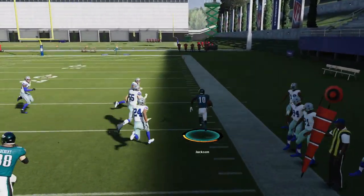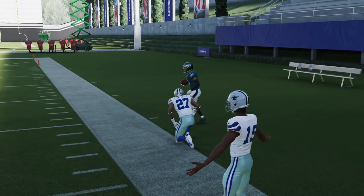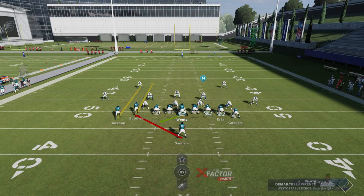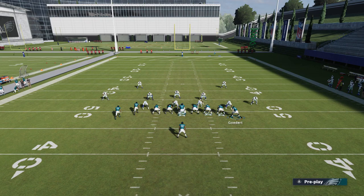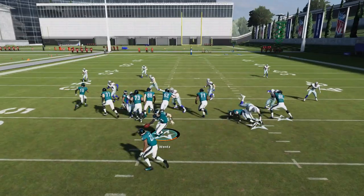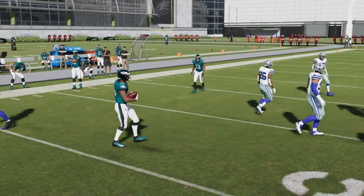You also have the halfback stretch — it's very similar but without pulling blockers. Stretch plays in my opinion aren't as good as they were in last year's Madden, but they're still really solid. This formation, you can really go left or right — I don't find one side is better than the other. I should have probably just taken it outside a little bit more on that last rep.